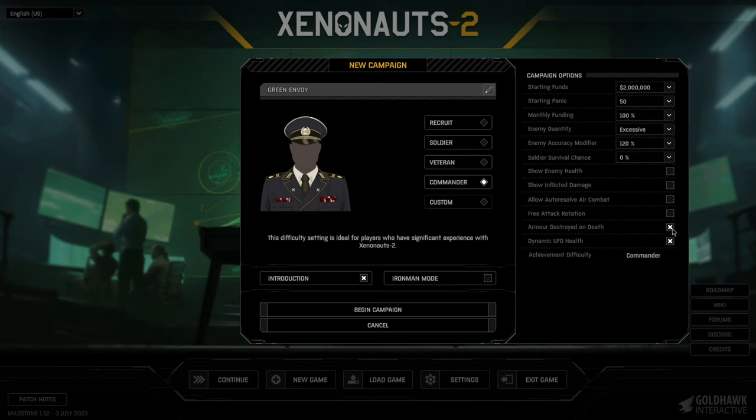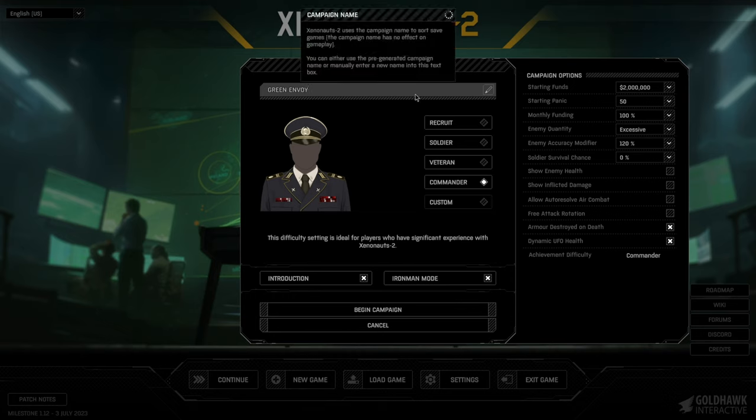Auto-resolve air combat won't be needed because it's not in the current alpha version. Armor destroyed on death — yes, because otherwise it wouldn't be hard enough. Dynamic UFO health also yes, which means more variance in enemy health. And we're going to go for Iron Man — there's nothing else. This whole run will be in the alpha.